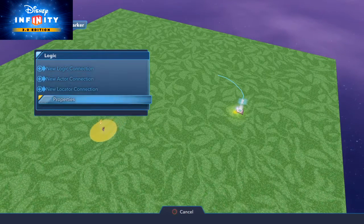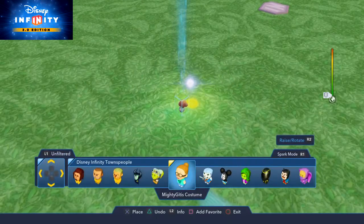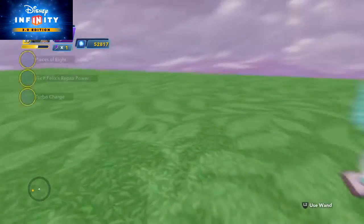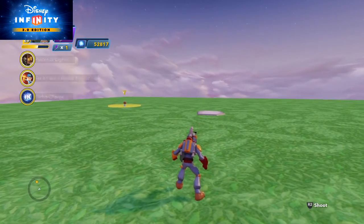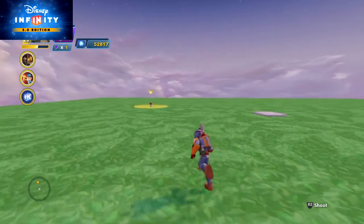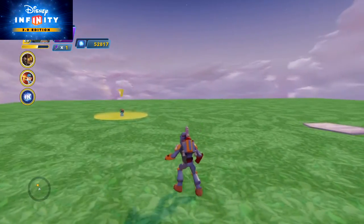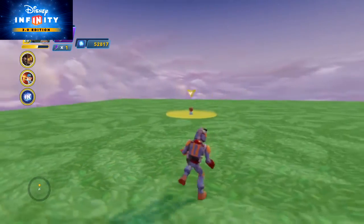And now when I set it to on, we have this nifty little circle showing an object of interest. And if you look on the radar on the bottom left of the screen, you can actually see that location on the radar. And you can even see as she wanders around, it's perfectly following her.